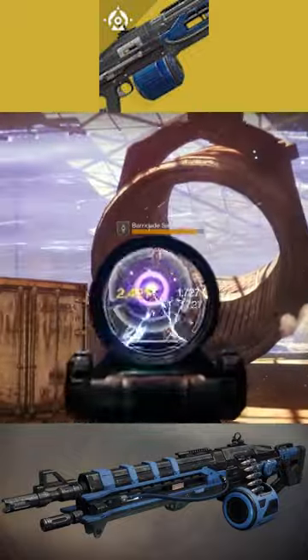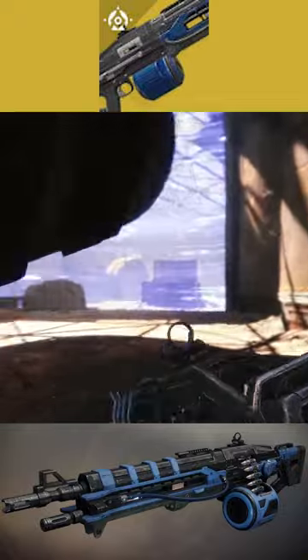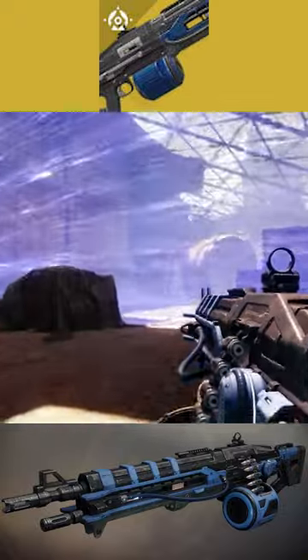Today we're going to be talking about the Thunderlord Exotic Machine Gun. To obtain this weapon, you'll just need to get lucky, as it drops from normal exotic engrams.